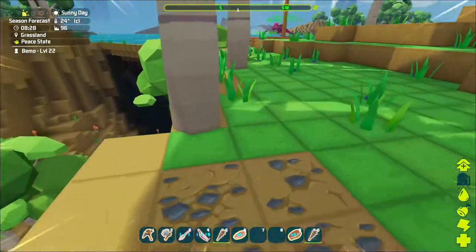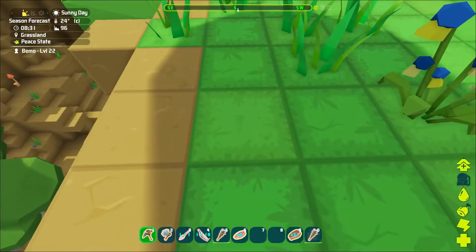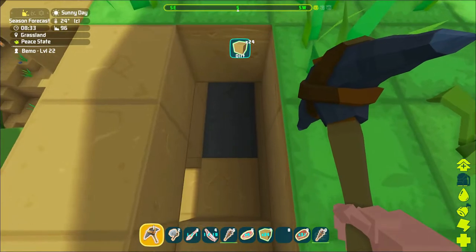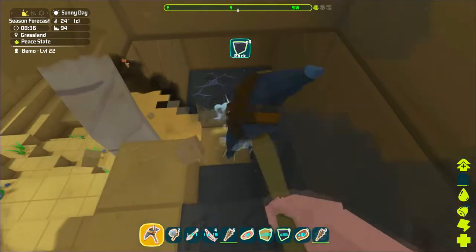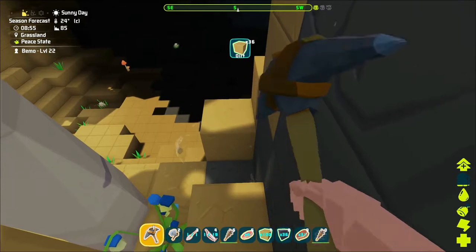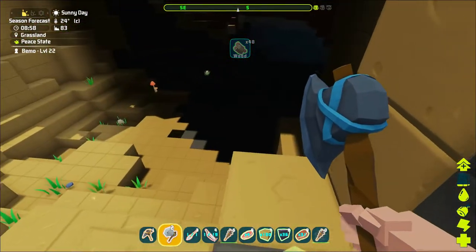Dude, almost fell off the edge there — holy crap. Let's try to make ourselves a little way down. Maybe we'll start right here and just kind of carve a little path — kind of a Minecraft style. Oh man, that goes both directions. That'll be fine. Let's get rid of this tree — there we go, straight up and down, can't beat that.